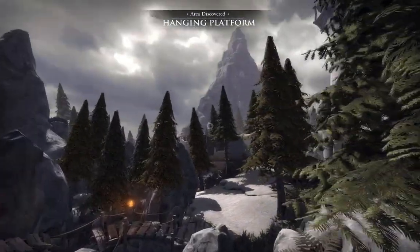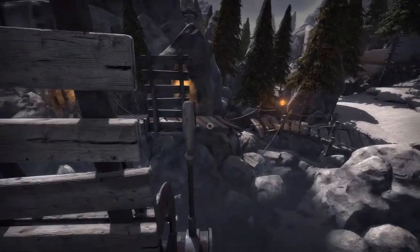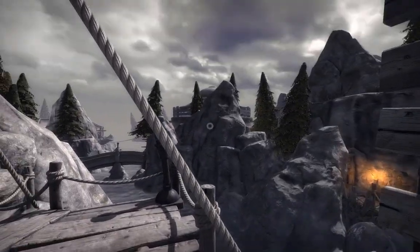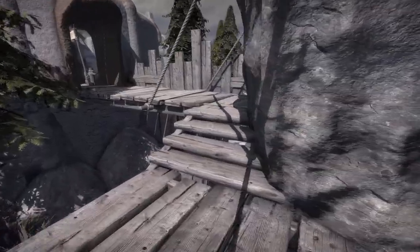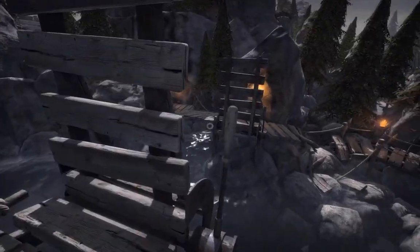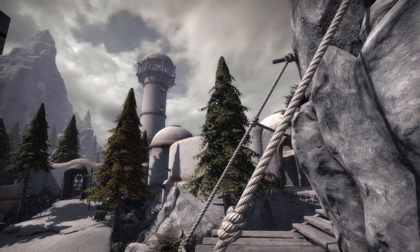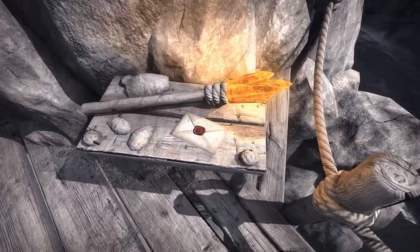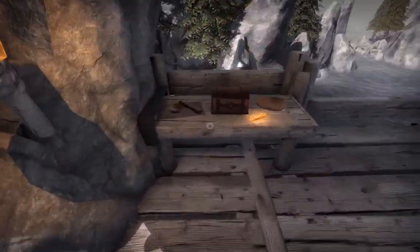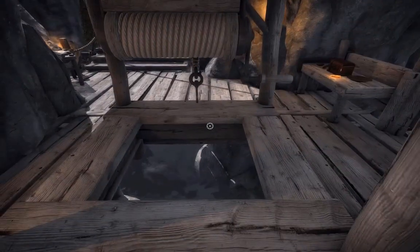Area discovered: Hanging Platform. That's probably the lock gate — it's separated by these bridges. This probably lowers at least half of it; it may not lower both, maybe just this one. I'm not pulling this or moving this because I haven't seen half of this area yet. If this moves something here and happens to move something across the square, I want to be sure to see it. There's a letter here, and there's a locked box — I don't have the key — and a winch with a hook.